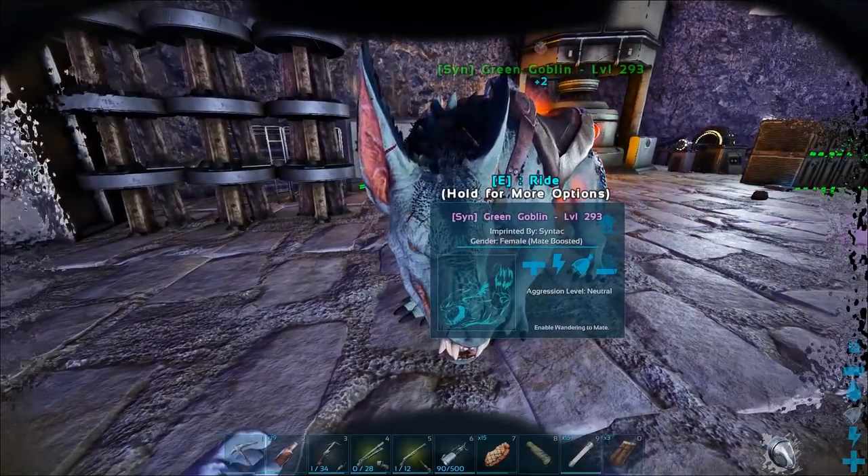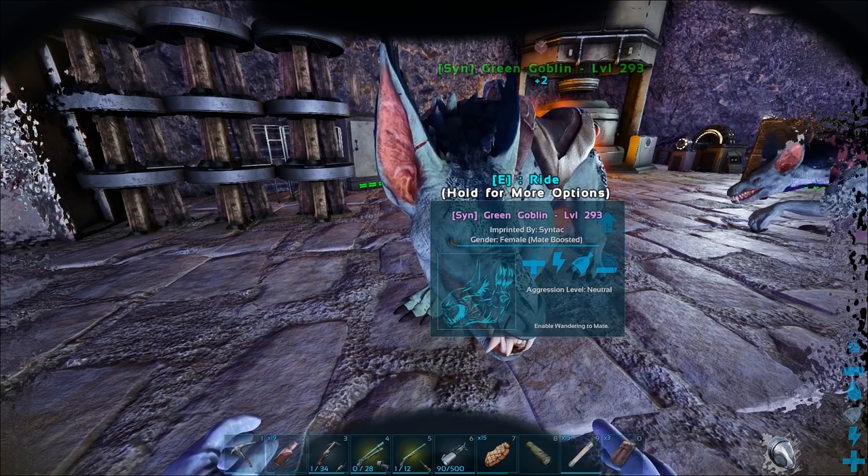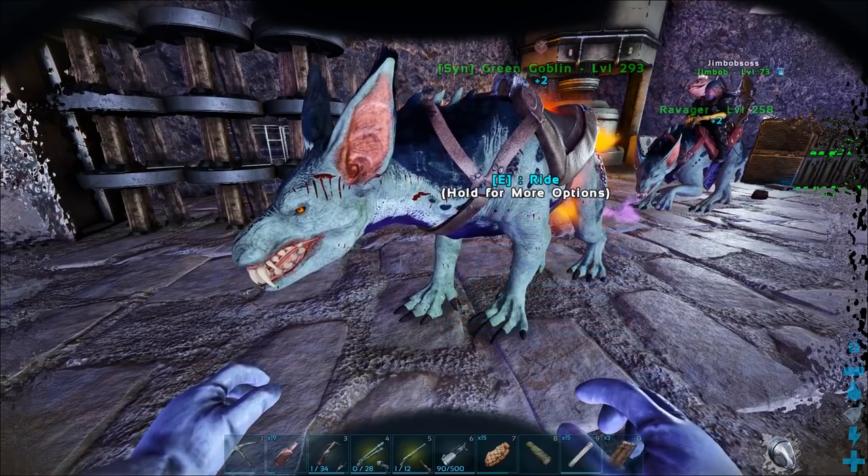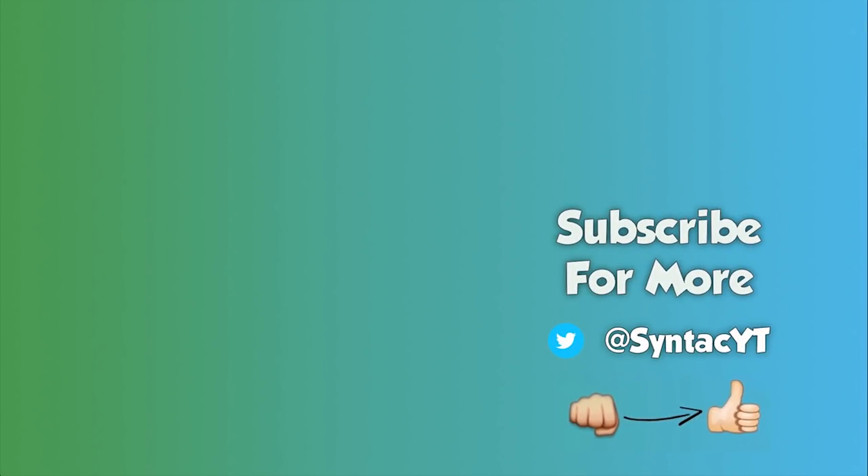I mean we could probably hatch them — there's not really much point of hatching them, but I could hold on to them for the Basilisk taming at some point. But yeah anyway, we're going to end off the episode here. We're going to do another one with these guys as well, and we're going to hatch up our eggs and get all the Nameless Venom and stuff together and raise them. It's going to be crazy guys, so I hope you enjoyed this one. If you did, hit that like button, and if you want to see more you can subscribe. I will catch you in the next one. Bye!